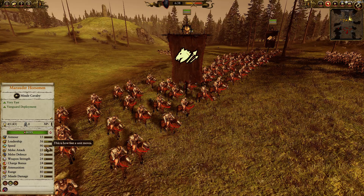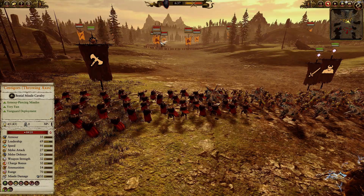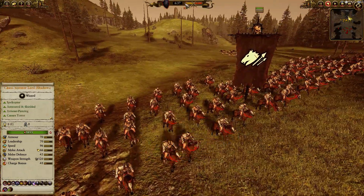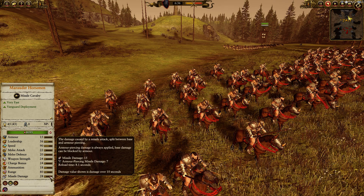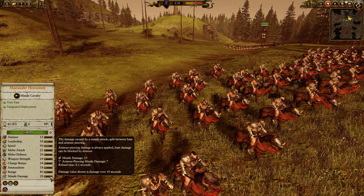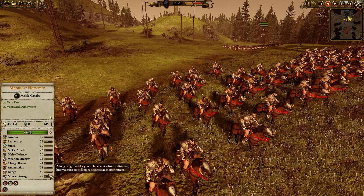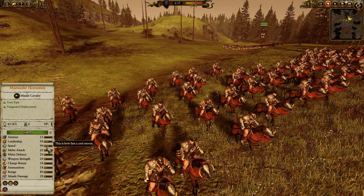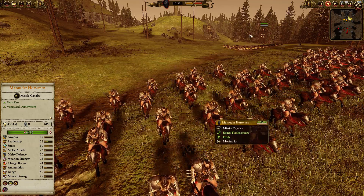90 speed makes them one of the faster units in the game. Wolves will catch them and Senegores will catch them, but other than that nothing else is going to be able to catch them. They do decent missile damage, not a lot of armor piercing, but of course you can bring the Axe variant. And 7's not even terrible, so they actually do good damage. Range 80 isn't that great, but what makes them really effective is their melee stats — they're so high for their cost and for what they can do.